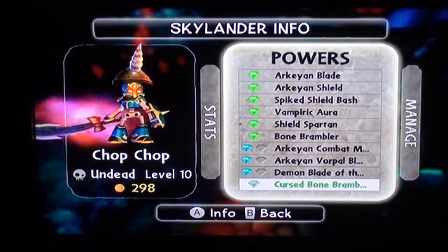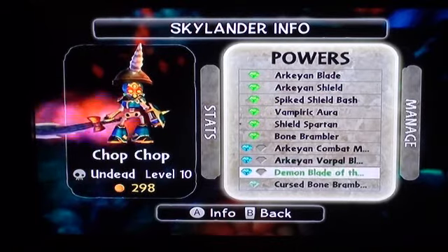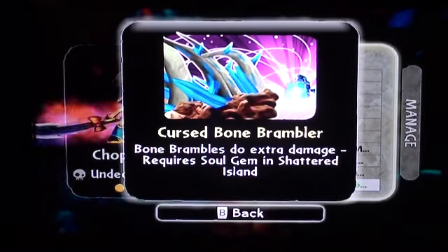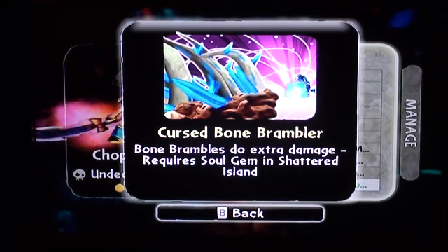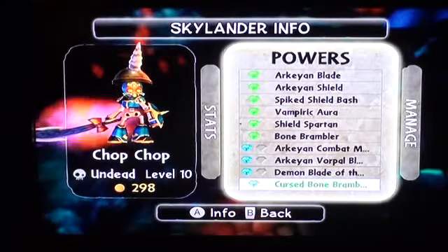I bet Cinder will still top him, but still — I'm really impressed with what I have. And then his Soul Gem: Cursed Bone Bramble — Bone Brambles do extra damage. Acquired on Shattered Island. It would have been cooler if they went longer and were bigger, but it's whatever.